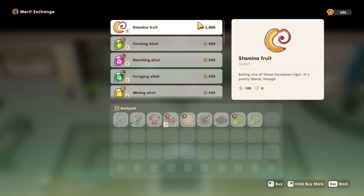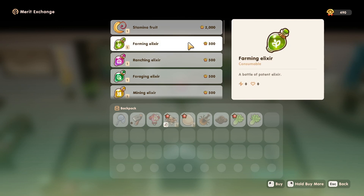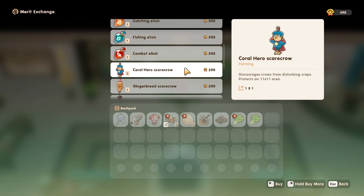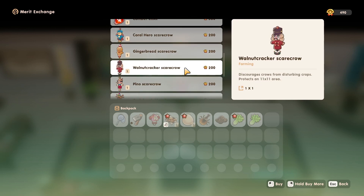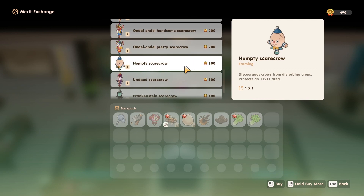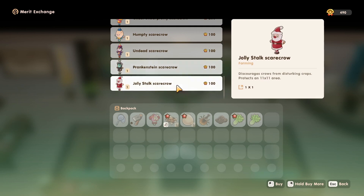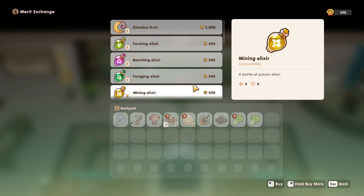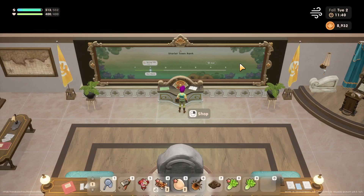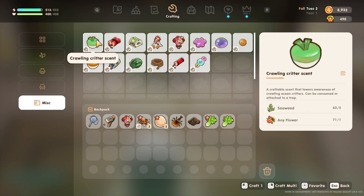Looking at what's available for merit points: stamina fruit increases vigor, farm elixir, branching elixir, hero scarecrow, gingerbread, walnut cracker, various scarecrows including Pinot skull crow, handsome scarecrow, brutia scarecrow, humpty scarecrow, undead, Frankenstein, jolly stalker. Want to save up for those scarecrows. Merit points can be seen in the relationships tab.